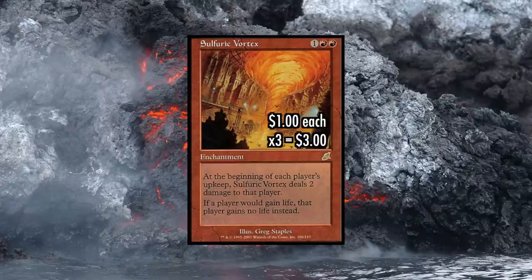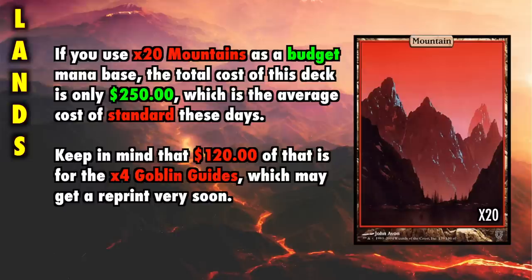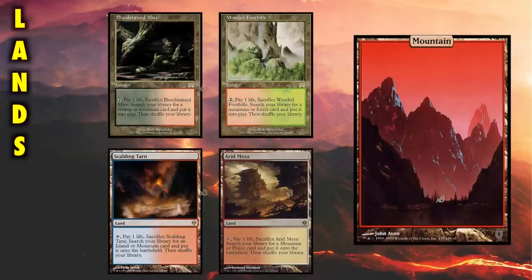Since we are in mono-red, the budget mana base is 20 mountains and done. It's budget, but that means that with Chain Lightning swapped out, this Legacy deck costs about $250 — which, if you'll remember, is the average price of a standard deck these days. Keep in mind that $120 of that is just for four Goblin Guides, which hopefully will be reprinted in Battle for Zendikar. To optimize the mana base, the answer is fetchlands. You'd just be fetching out mountains, but the filtering effect on your deck is very important: three Arid Mesas, three Bloodstained Mires, three Scalding Tarns, and three Wooded Foothills is ideal to ensure you have the proper amount of mana but also draw into gas when you need it.